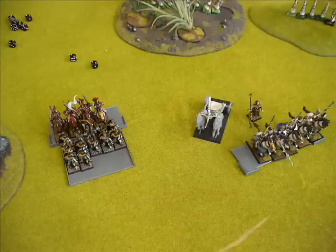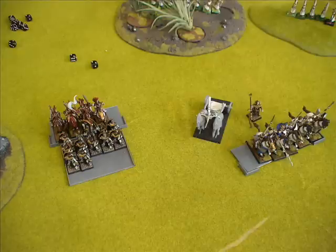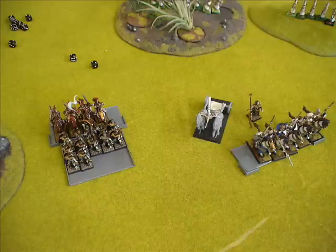So my Tomb Guard charge him, issue a challenge with my Champion. His Drakemaster swings back but does no wounds. My Tomb Guard Champion attacks back and kills him — kills the Standard Bearer — and did very well for the rest of the guys, not taking too much damage. He rolled a two for his Battle Banner, the combat was drawn, so his Musician meant I lost another model, but I've got the Banner of Undying Legion in that unit, so that was very good.